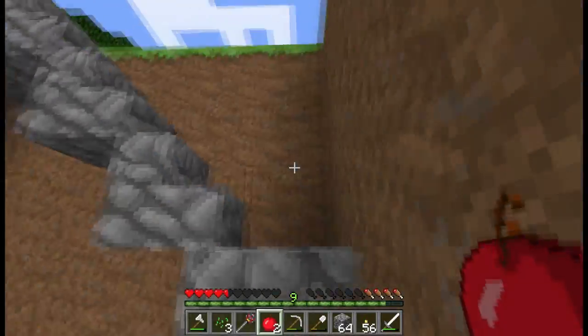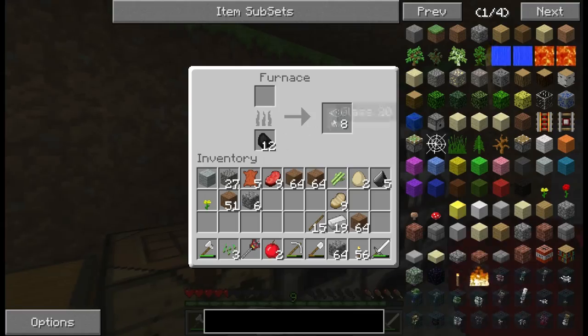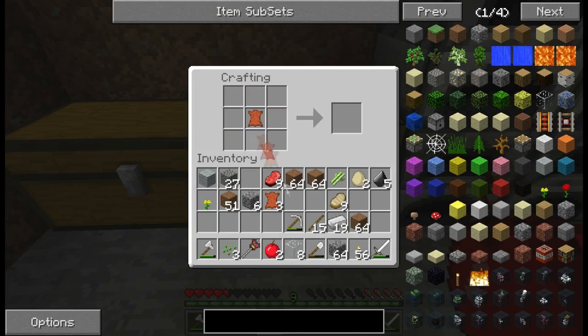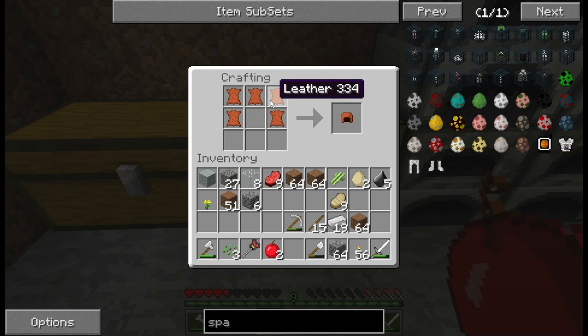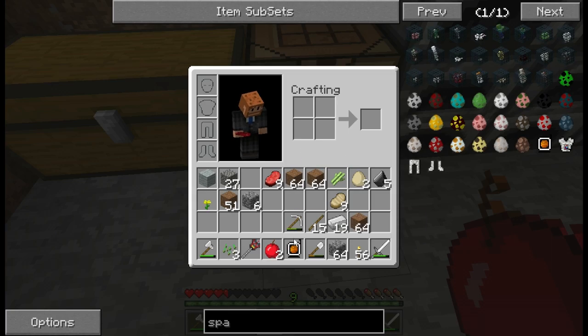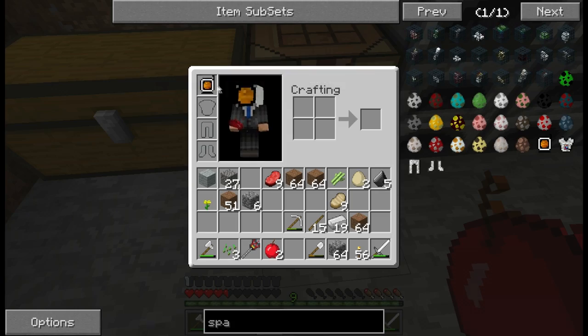Walk up these long tedious stairs — I'm tired. Let's grab our glass. One leather in the middle and glass around the outside — wait, we need a leather helmet, not just a piece of leather. Let me make the leather helmet first — there we go, just enough leather. And now crafting the space helmet — yay, look at that! Our space helmet! Let's put this thing on. Bam — going to the moon, yeah!